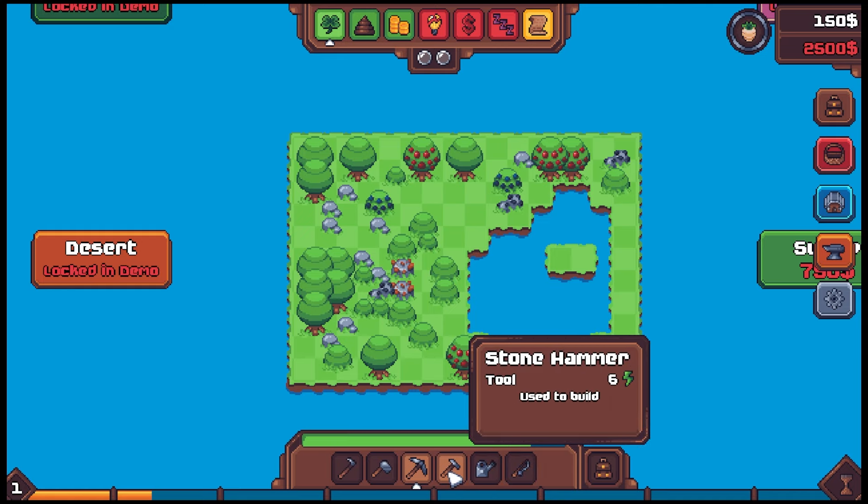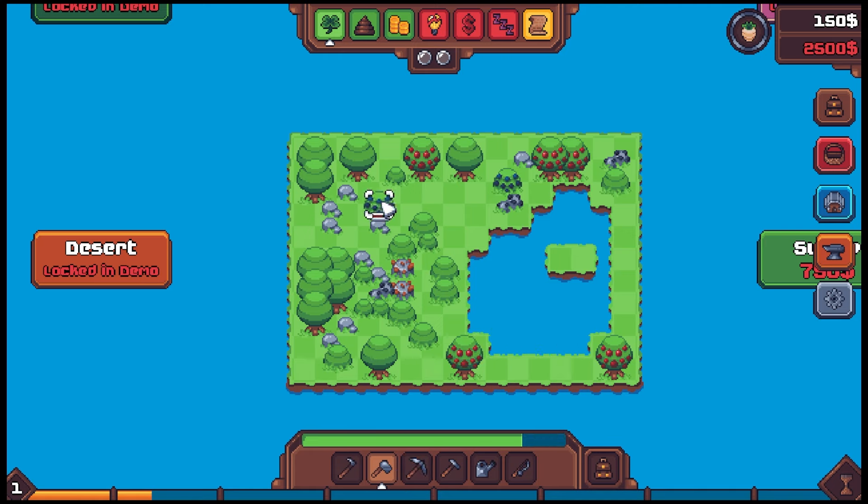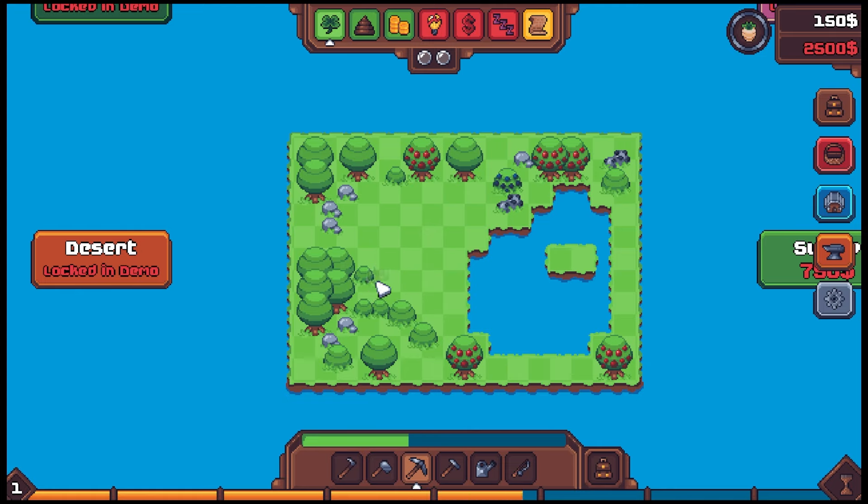We've got a hammer, and yeah, we do have an axe too. We're clearing out this stuff, getting some wood going. This is where our farm is gonna be next to the lake. If you've played Stardew or Forager you get a general sense of what this game's gonna be like. There's something really magical about these kinds of games where you have to terraform — you start with this messy situation and clean it up. Maybe that makes me an anti-environmentalist, I don't know.